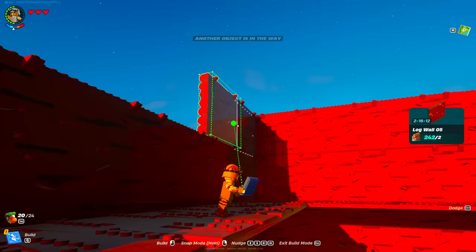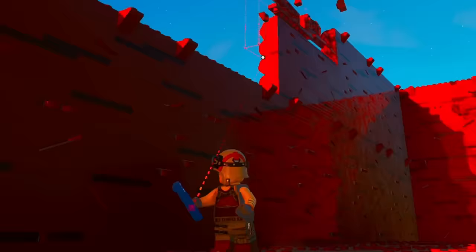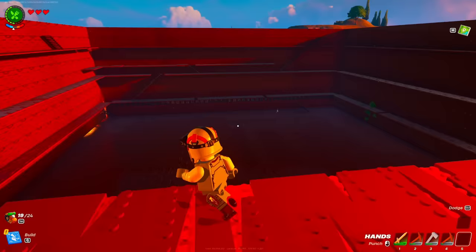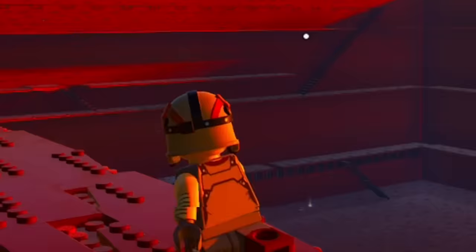The final stretch for the walls — we've got less than five left to place. Three, two, and the final wall. That is 10 layers of walls complete, and we can finally move on to the next stage, which is of course the roof.